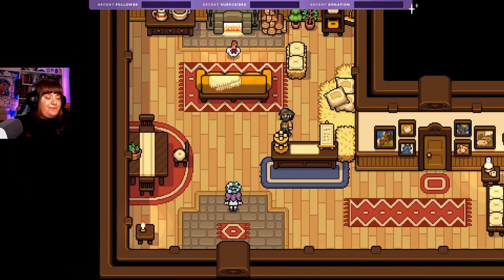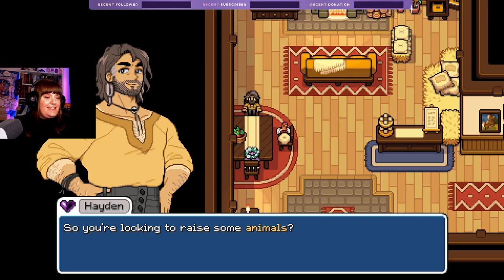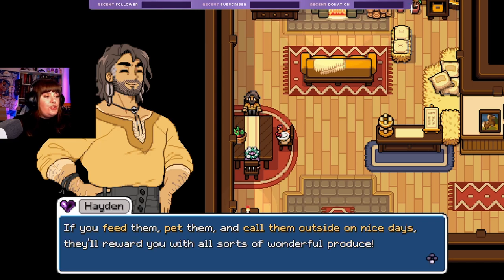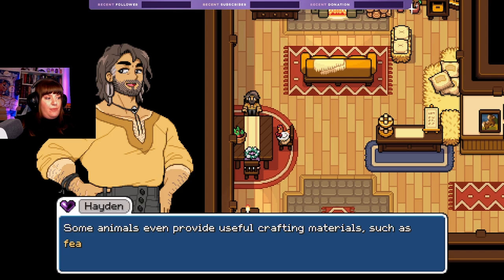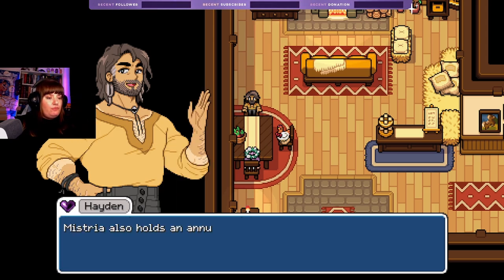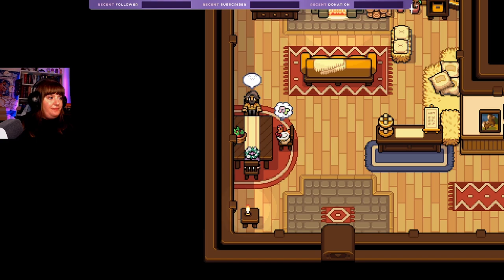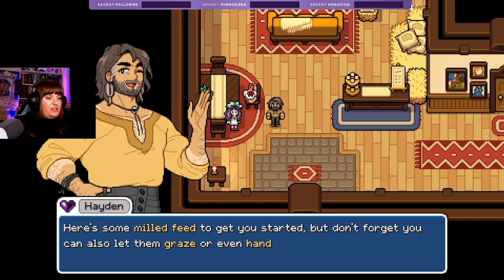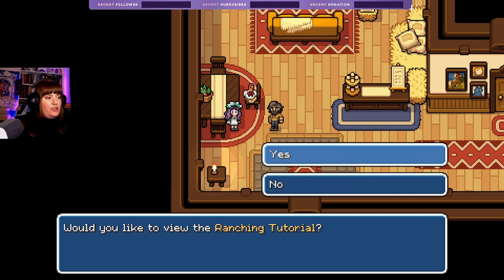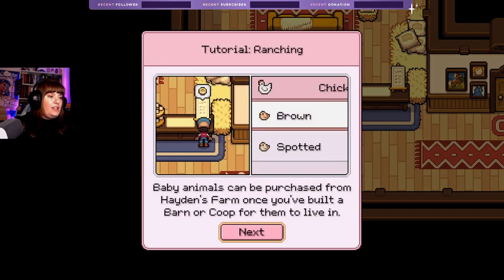'Thanks for stopping by, come on in, put up your feet.' Little Henrietta is coming! 'So you're looking to raise some animals? I've got quite the selection. If you feed them, pet them, and call them outside on nice days, they'll reward you with all sorts of wonderful produce. Fresh eggs and milk are real useful if you like cooking — you can also sell them for a nice profit. Some animals even provide crafting materials such as feathers and wool.'